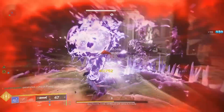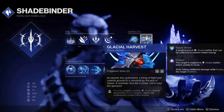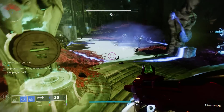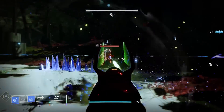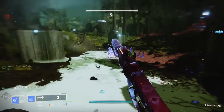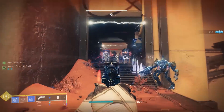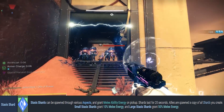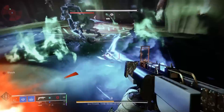I find the Glacial Harvest aspect to be a perfect combination with this build, as it spawns stasis shards when freezing targets. You'll generate one shard for each rank and file enemy, while three shards will be generated from the stronger combatants. These shards will be especially beneficial to not only you, but your entire team, as they provide 10% melee energy when collected — with the larger stasis shards providing 50% energy.